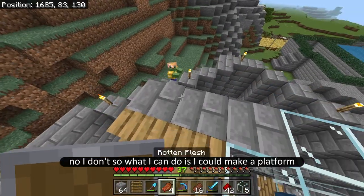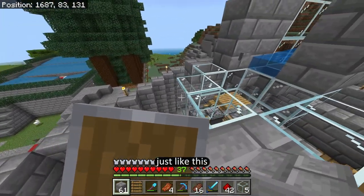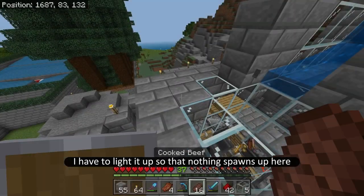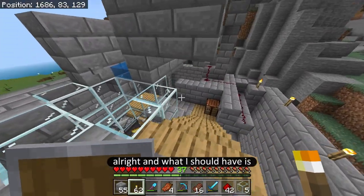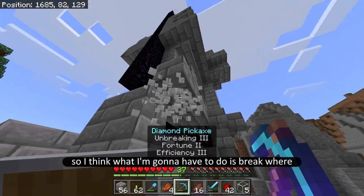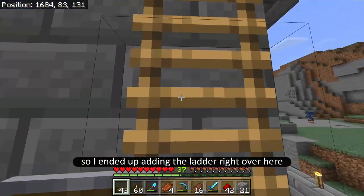I don't have any oak on me, so what I can do is make a platform just like this. And of course most importantly I have to light it up so that nothing spawns up here. I should also have a way to get up there, so I think I'm going to have to break where the ladder is currently and move it over a bit.